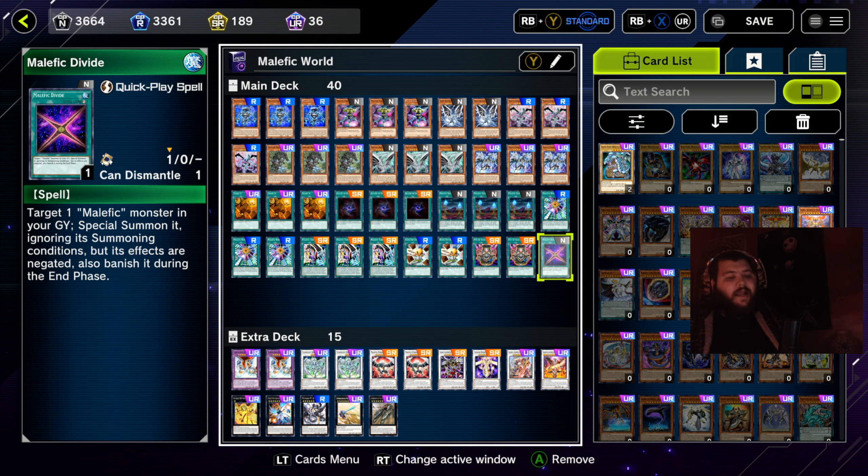I was toying with major trap cards like Skill Drain, Quaking Mirror Force, or stuff like that, but ultimately it's not really necessary because our goal with this deck is to summon big beefy monsters to plow over everything. We're not really interested in going on the defensive, and it works really well — I've gone all the way from bronze all the way up to platinum rank with just this deck. It's a good deck; not undefeatable, but it works like 90% of the time.